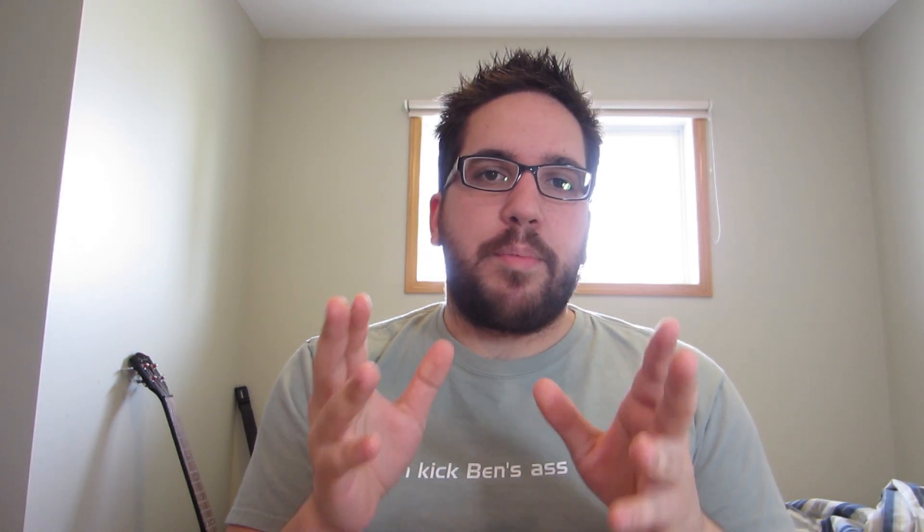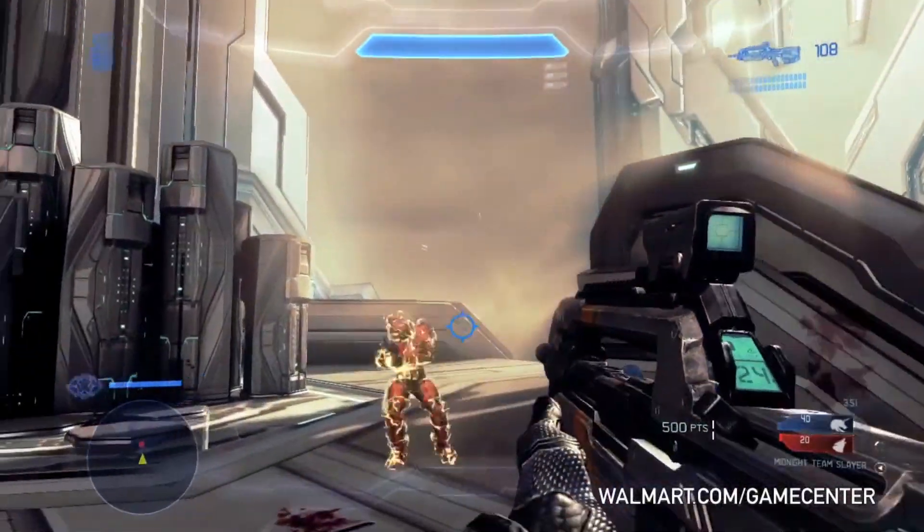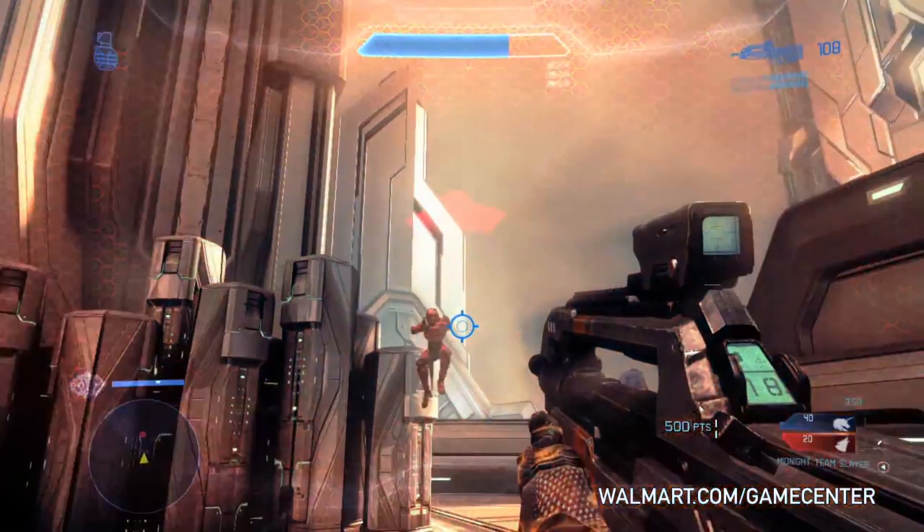There was something interesting in the recent video from the Walmart Game Center. You see two Spartans facing off on the new map Wraparound. What's important to notice is two things on the HUD: first, in the bottom right-hand corner there's the score, and second, just to the left of that is a point value. The point value on screen is 500 points.